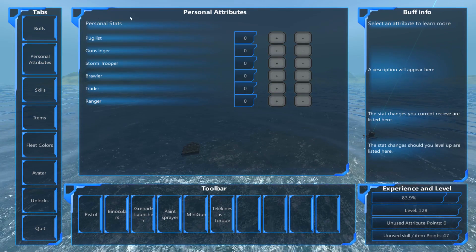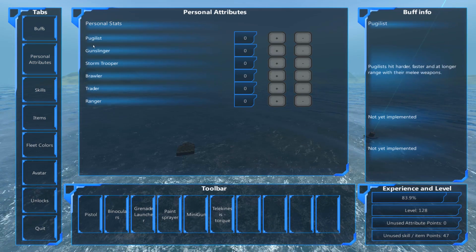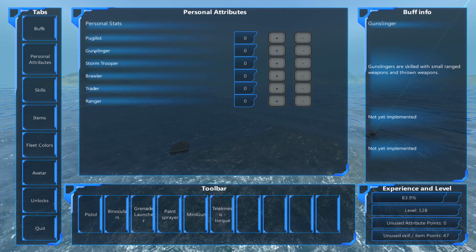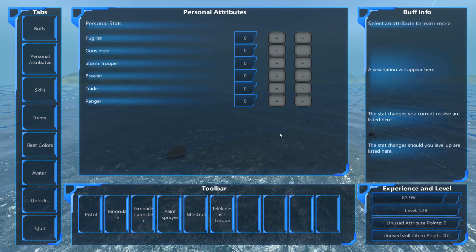Next up is personal attributes — I believe none of this is actually implemented. It looks like these are ways to sort of specialize your character. If you mouse over some of these, like Gunslinger, it says 'Gunslingers are skilled with small ranged weapons and thrown weapons,' so maybe you'll get added bonuses and buffs to using weapons. Something to look forward to in the future, for sure.